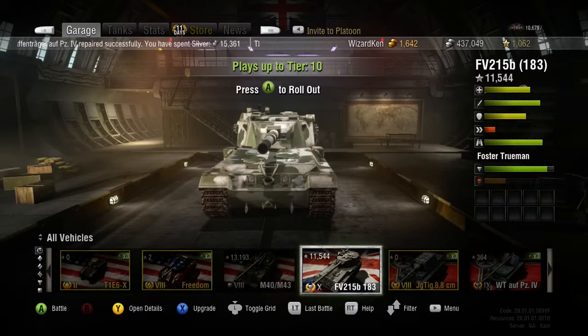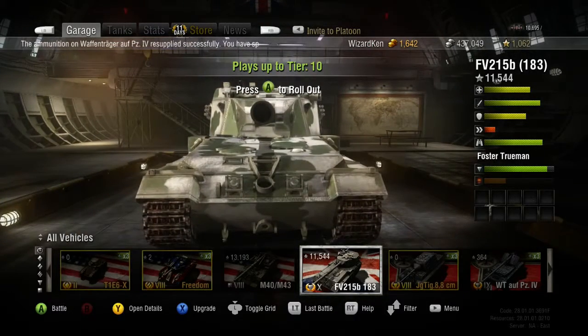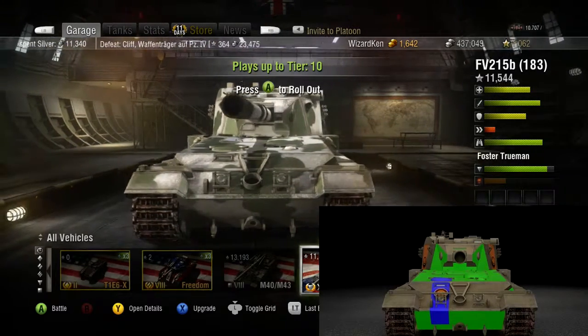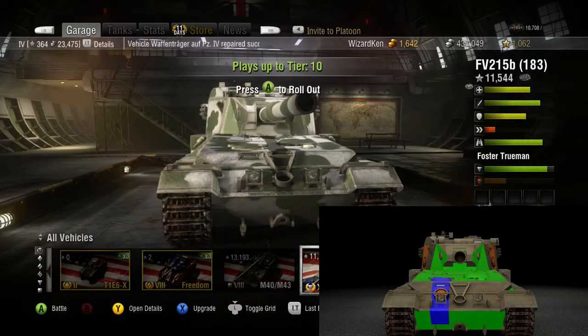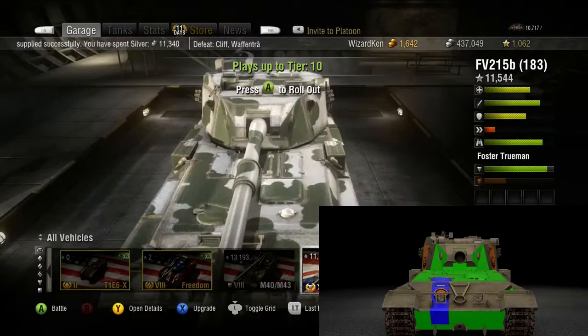Let's get straight into talking about the weak spots on this tank — what to look for if you're going against it and what to watch out for if you are using it. The lower plate is one of the spots you really want to look for when playing against this tank. If you move up just a little bit, you can see where there's like a little trailer hitch and two headlights in the front. The headlight on the left is where the driver sits — you can see a little viewport right above the headlight. If you hit there with an HE round, or if you've got enough penetration with armor piercing, you can knock out the driver.